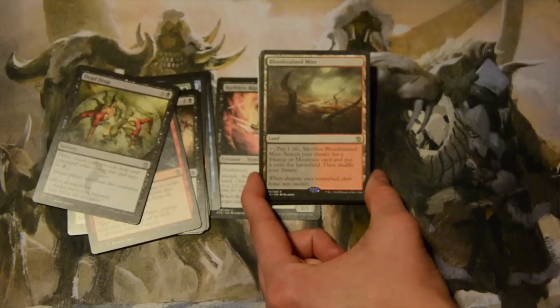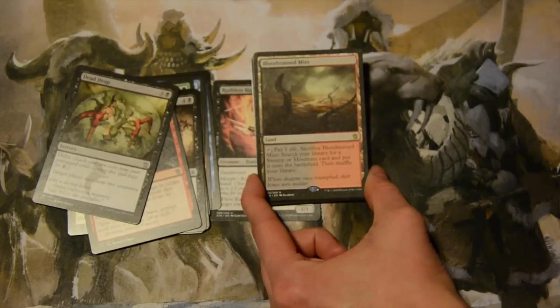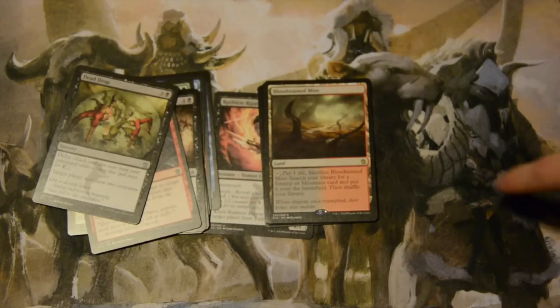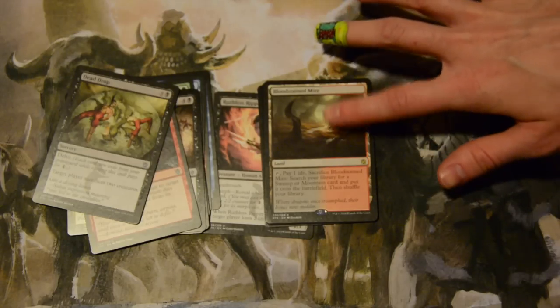We have a Bloodstained Mire — fetch land! I need these; I need all of them. Tap it, pay one life, sacrifice it, go find a swamp or a mountain, put it on the battlefield and shuffle the library. Great in Modern and all the good formats.